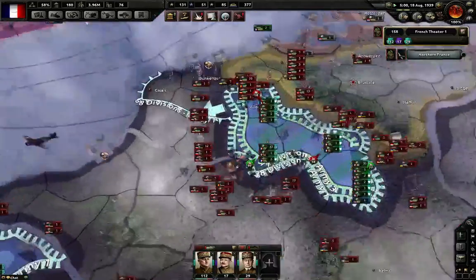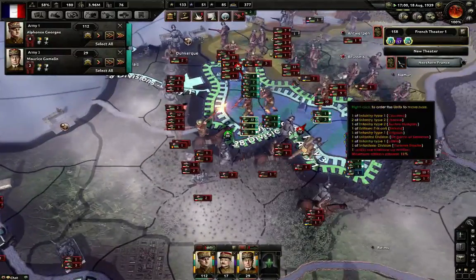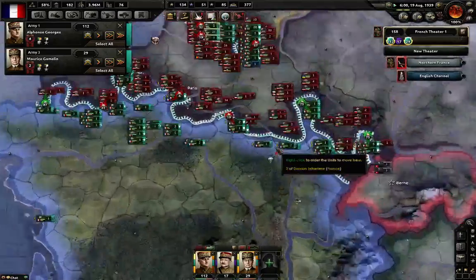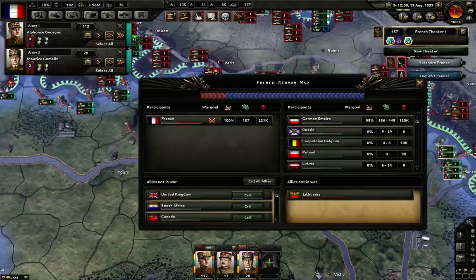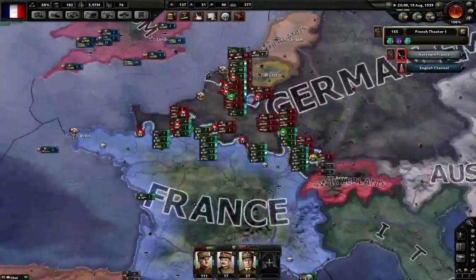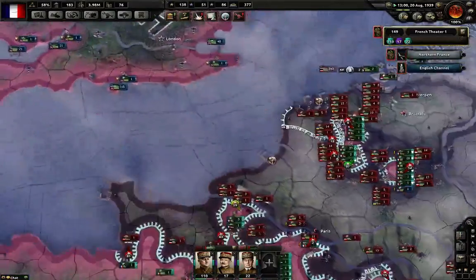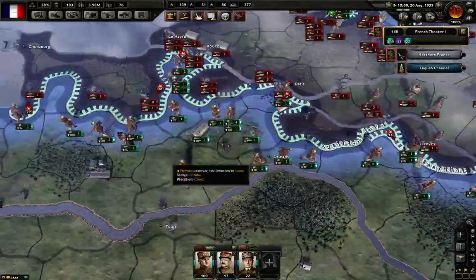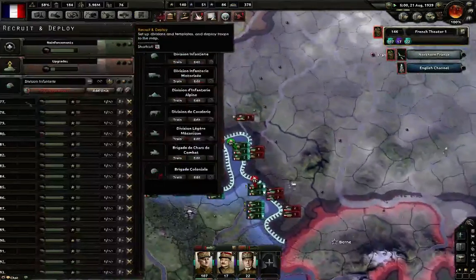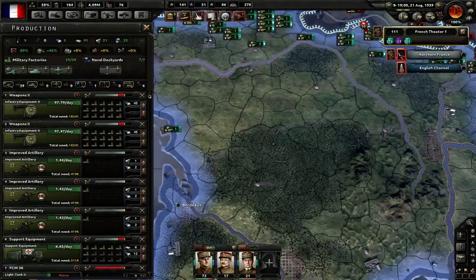They just take everything from us. There goes pretty much our whole entire army — at least 60-70 divisions that have been totally cut off and they're just going to finish them off. We made a huge mistake by joining the Commonwealth powers because apparently allegiances don't mean jack in this game. They're sitting over there drinking tea while we're getting our asses handed to us. We're probably going to surrender in this episode because we cannot do anything — not a zero, zilch.